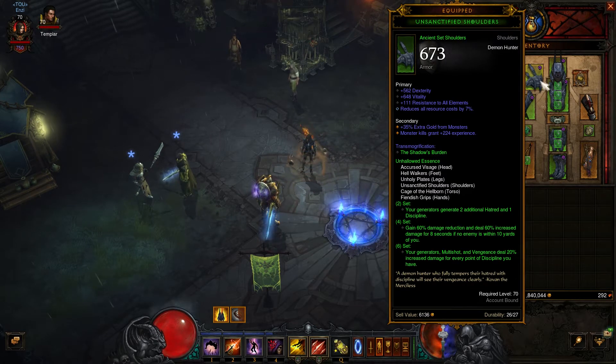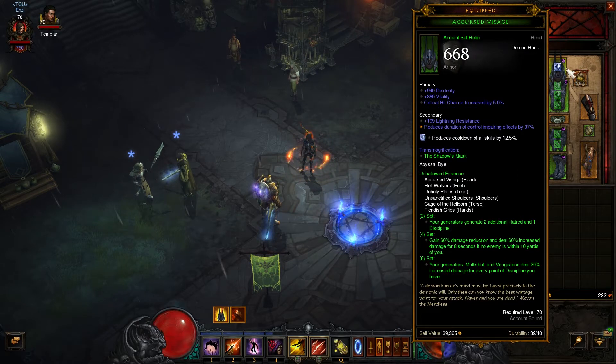For shoulders, I recommend you to have Dex, Vit, Resist All, and Resource Cost Reduction. You can change Resist All Elements into Cooldown Reduction if you have the need, but I do not recommend it. As for the Helm, Dex, Crit, and Vit — they are the basic ones.